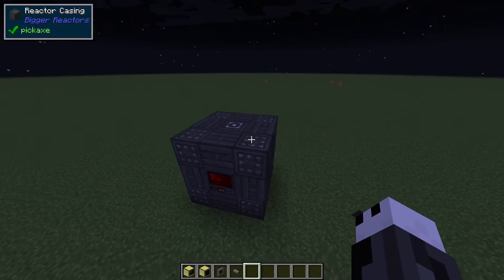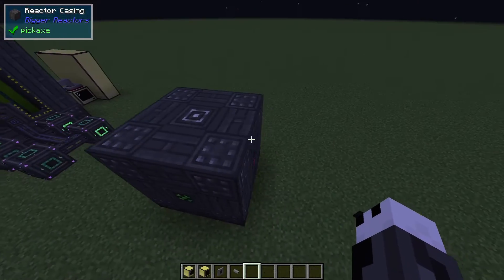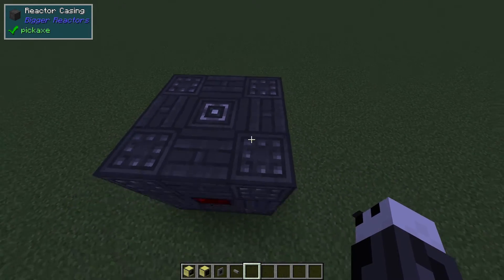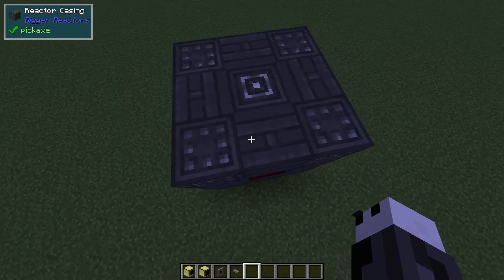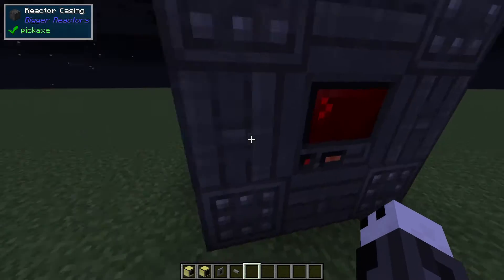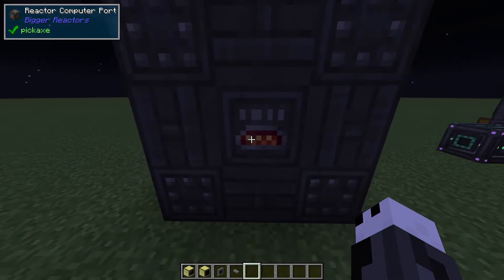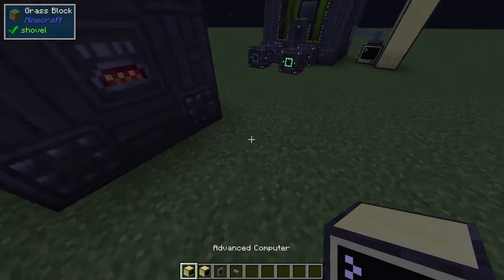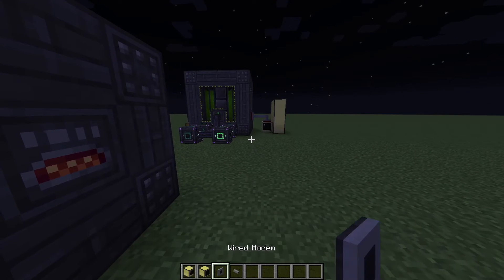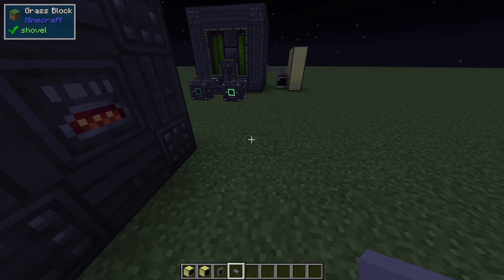For the installation, you're going to need obviously a big reactor — I have just set up a small one right here. I'm not going to be showing how to set up a reactor in this video; if you'd like to see that, let me know in the comments below. The main block you're going to need in your reactor is the reactor computer port, which lets you integrate with the ComputerCraft blocks. You're also going to need an advanced computer, nine advanced monitors, two wired modems, and however many networking cables you need to run between them.